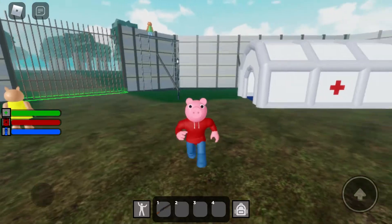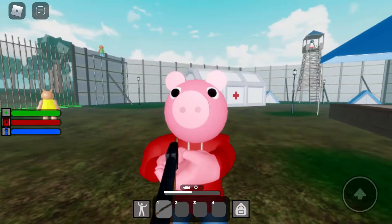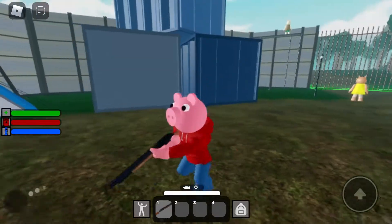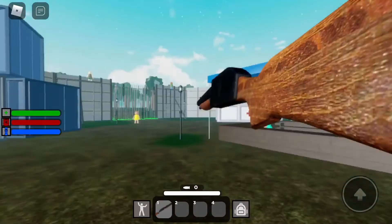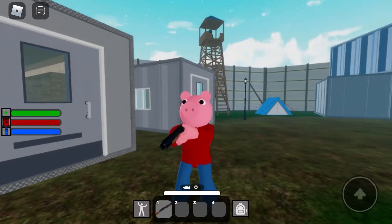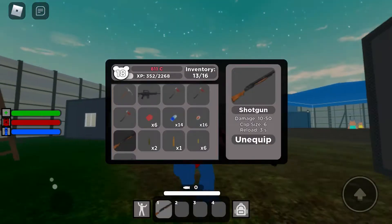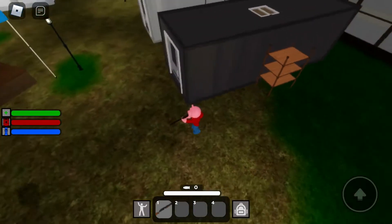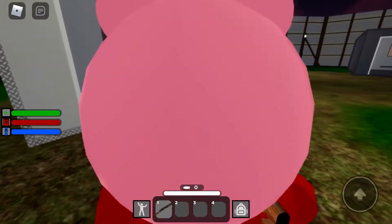Hello everybody, welcome back to another video. Today I will be reviewing the shotgun. I bought it off of someone — that's how I got it. I don't have any ammo, but the guns don't work anyway. The damage is 10 to 50, this is the second best gun in the game. The clip size is six, which is pretty good for a shotgun, and the reload is three seconds, which is good also.